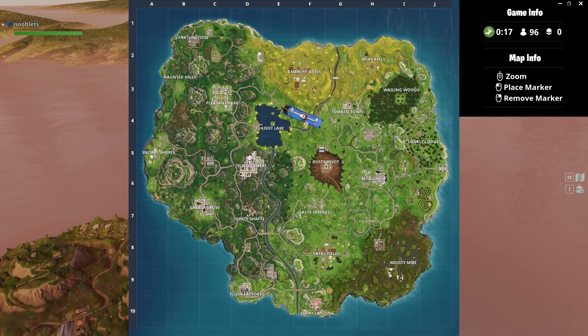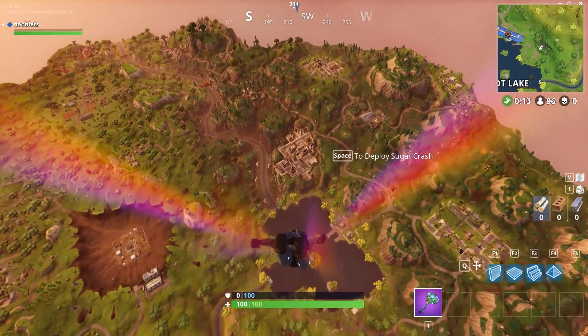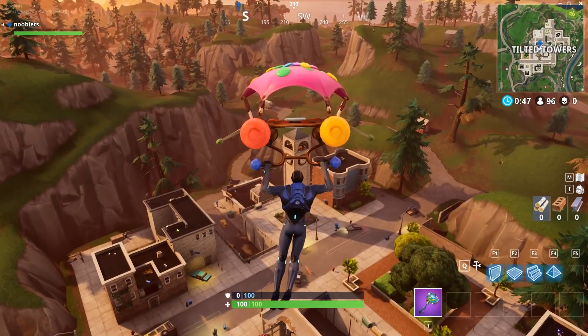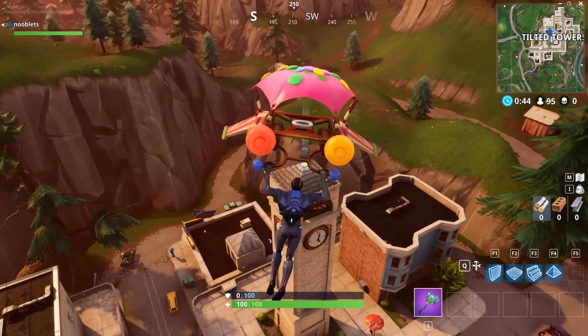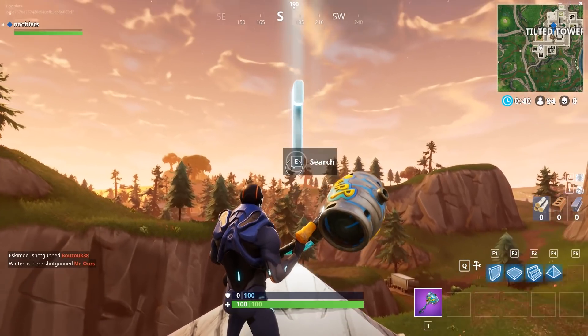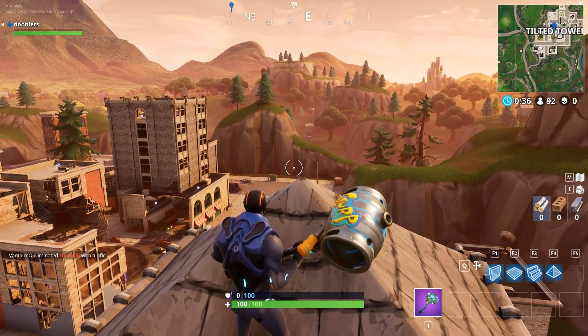Next, you want to go to the clock tower at Tilted Towers. Try and land on top of the clock tower, and get out of there quick before you get shot.